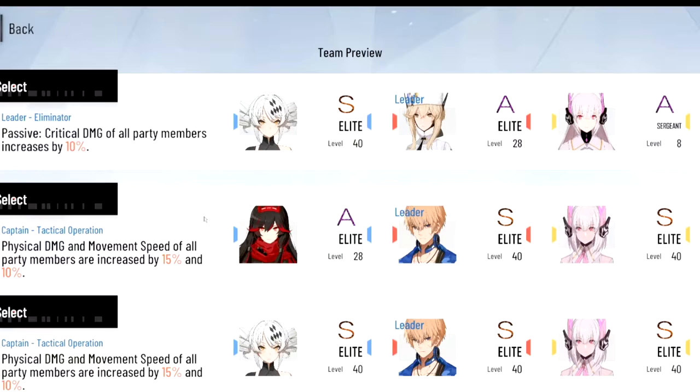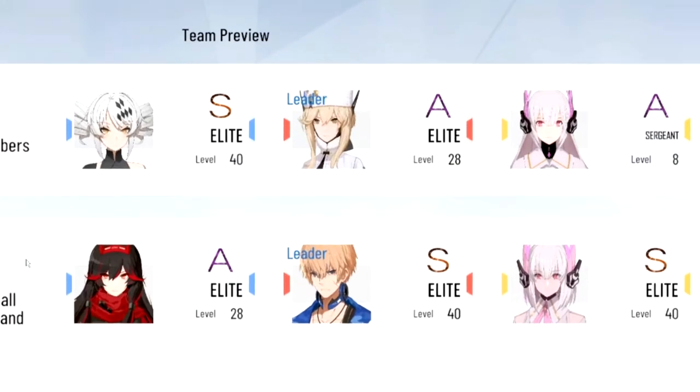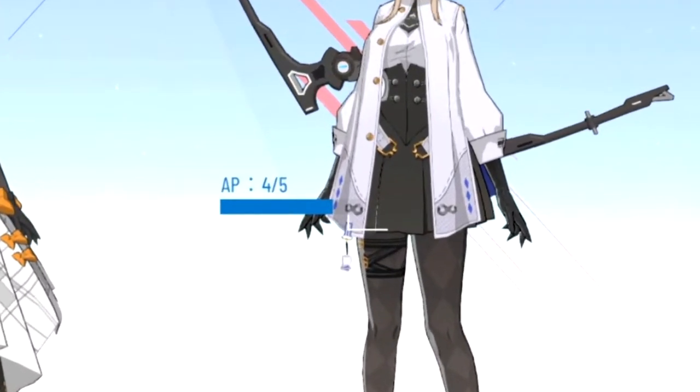Just a reminder for Phantom Pain Cage: you do not want to use the same character for two teams. As you can see from my first and second team, they're all unique characters. The reason why you want to do this is because in Phantom Pain Cage, every single character has their own AP, which is essentially like their stamina.